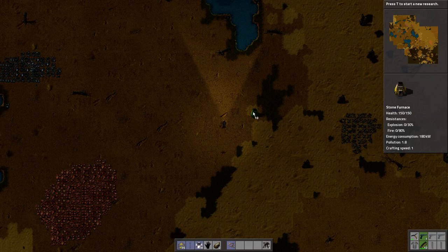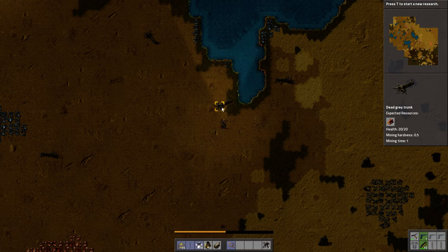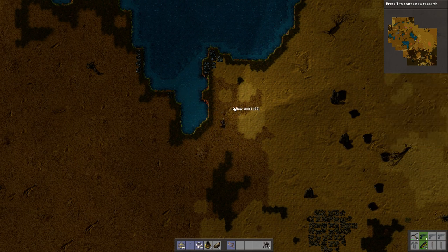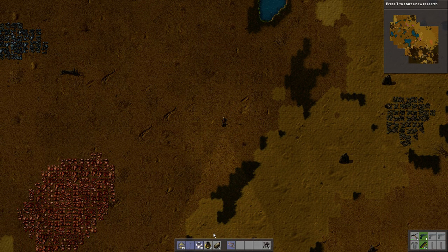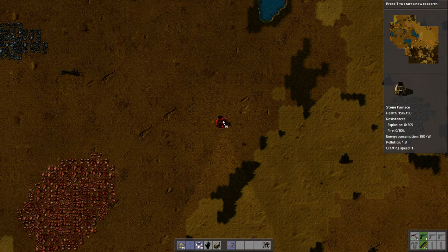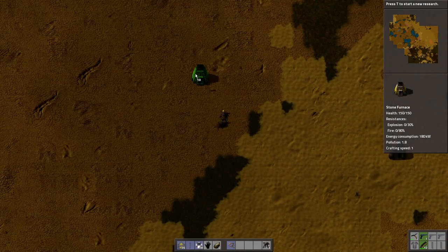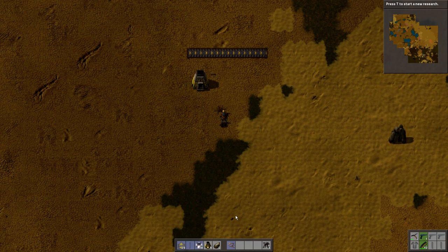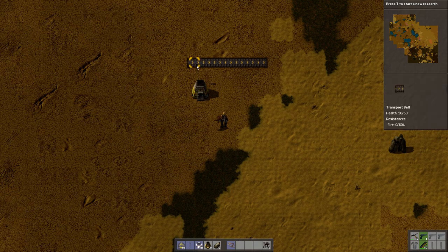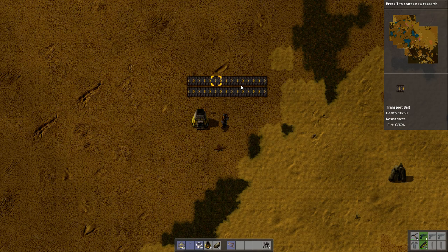There's a lot of different layouts you can use. I don't think one is necessarily better than the other — everyone has their own opinion. We're talking less than 1% efficiency changes, so do whatever you like, really. That's my advice. So this is going to be a furnace and this is going to be where our iron comes from. Our coal is coming in too — this line will be for our iron ore.